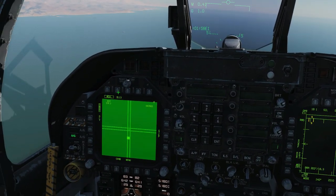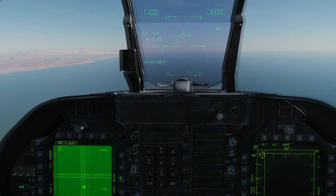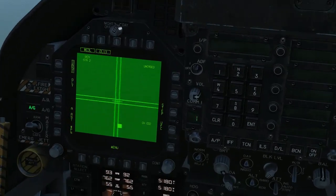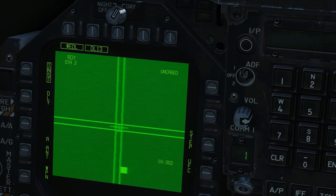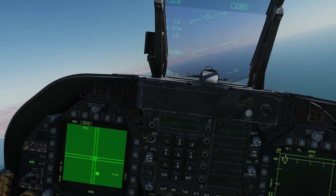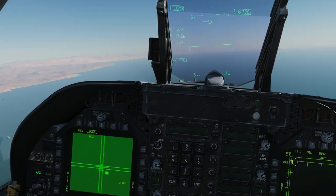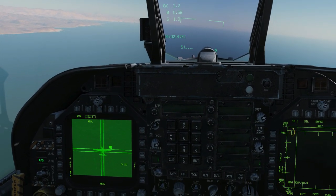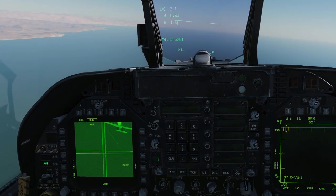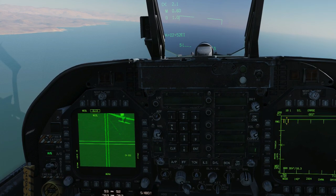Let's use the data link for this — data link on, hooked up already, on channel two. Give it some energy and speed. We want to keep that box central between those two lines ideally, and we don't want to drop too late. Dropping now, and we'll guide the bomb with TDC depress and TDC slew if it moves off course. Looks like we're on for impact. Just paused it there and it spooned off just at the last second — so frustrating. Looks like the auto-lock function just gives up in the last few seconds, or possibly I just dropped too far behind him.